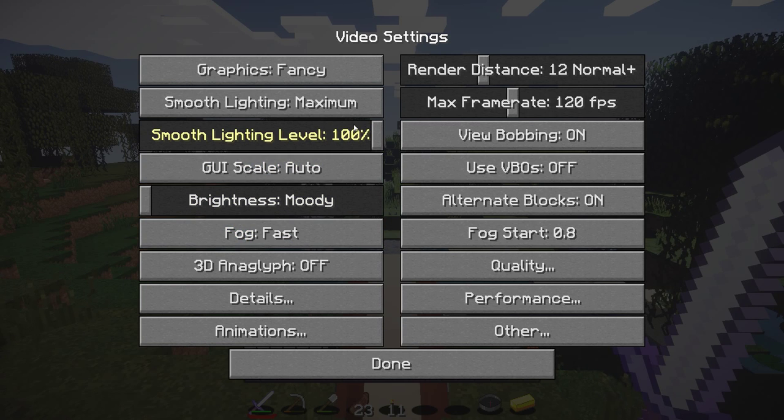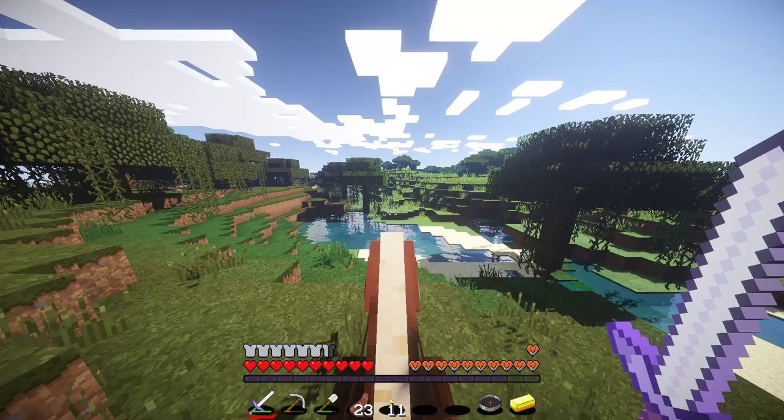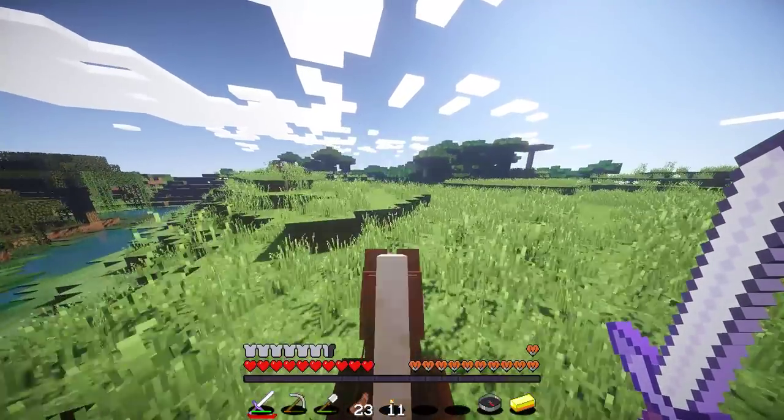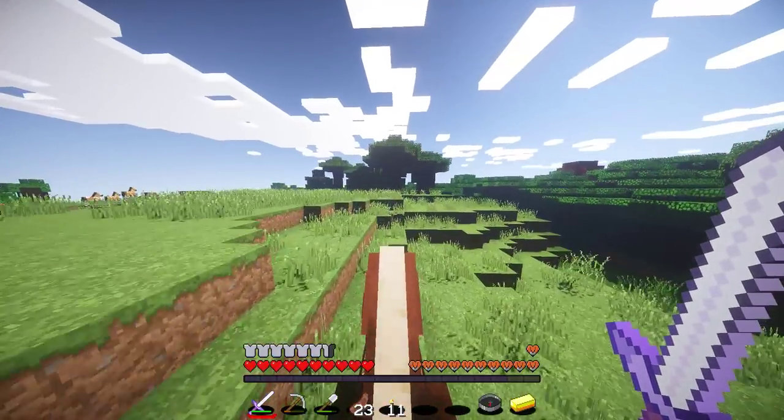My field of view is off, I just noticed — I still haven't configured these. Let me find field of view. Quake Pro, there we go — that's what I like. All better now. I can see the horse head isn't right in my face, which is good.